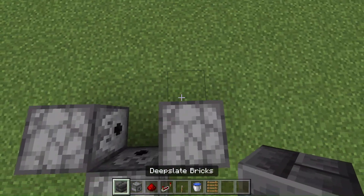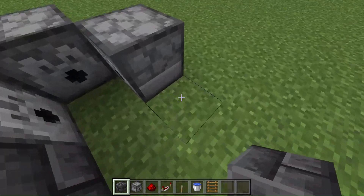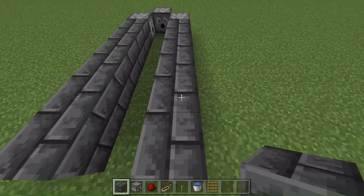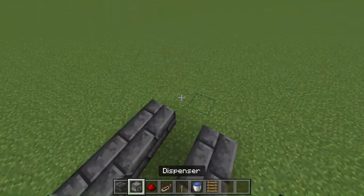Then you want to build a frame going out a few blocks in each direction. I recommend just copying how many blocks I do, which is 1, 2, 3, 4, 5, 6 — so I recommend doing 6 blocks.